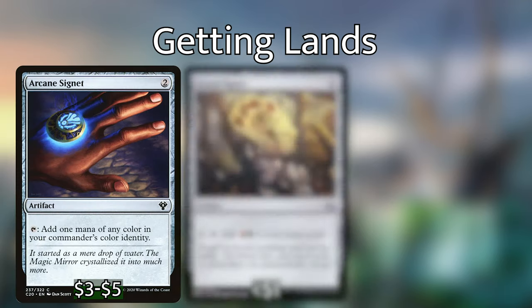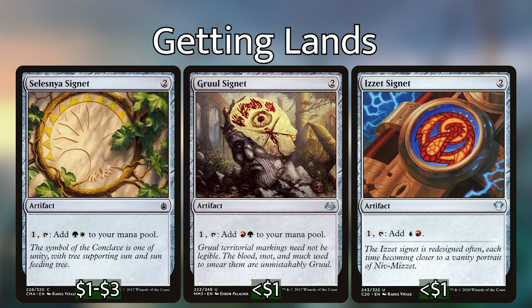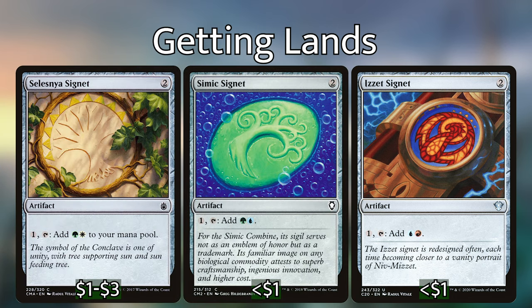I've included Arcane Signet, Gruul Signet, Izzet Signet, Selesnya Signet, and Simic Signet. As you can tell, most of our signets have at least a green in them because that's going to be the most important color in this deck — that is where our ramp is going to come from.